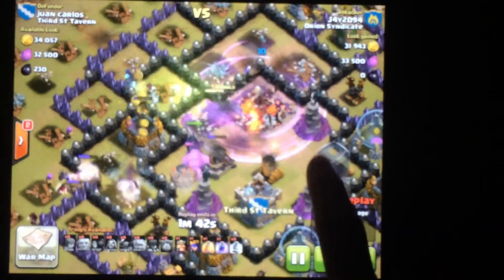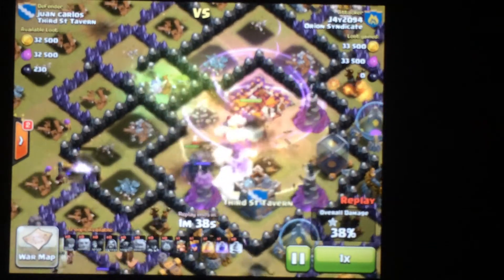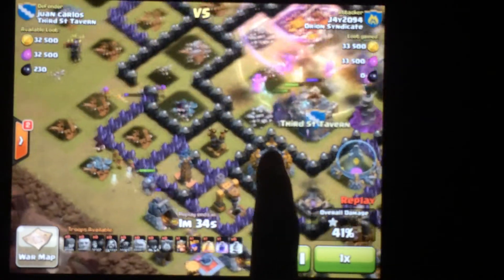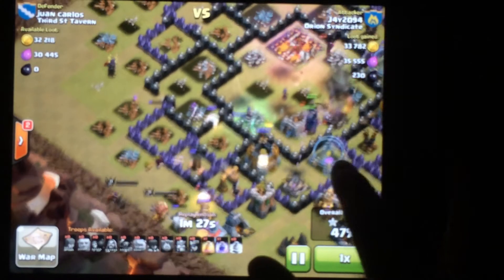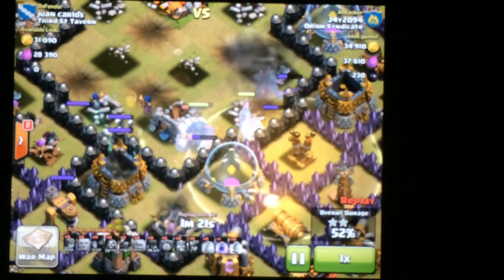I drop my jump spell down, let one pecker get to the expo taking that out, taking the town hall out. A well-placed rage spell gets loads of troops on five defenses and takes them out just like that. Then I drop my king and my queen down at the bottom.